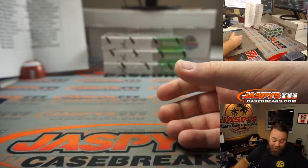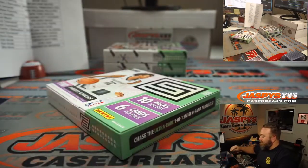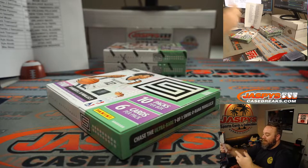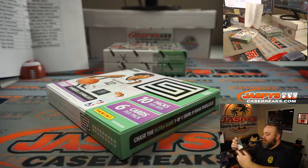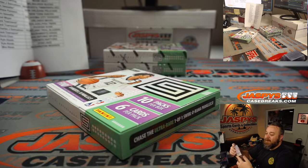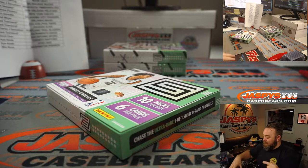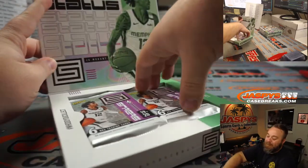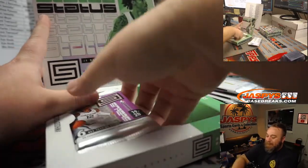That would have been the box. You got a Luka Doncic Pink, a Giannis upper echelon, a Ja Morant numbered to 125, a base Ja Morant, and a base Zion. It's funny — after we just talked about not seeing Ja Morant, with the last box from the last five box break and then the first two from this one, we pulled four Ja Morants, one of them being a numbered one.